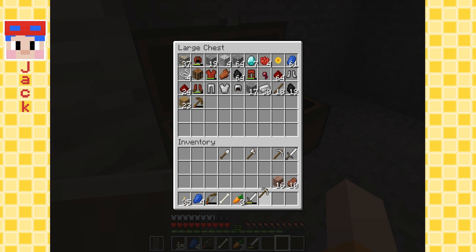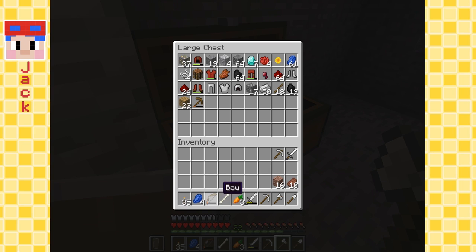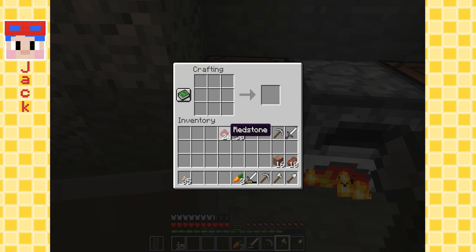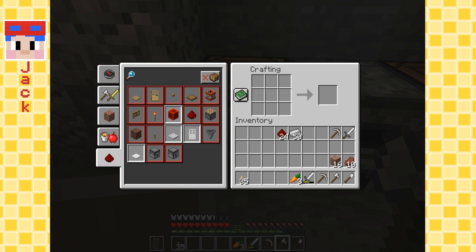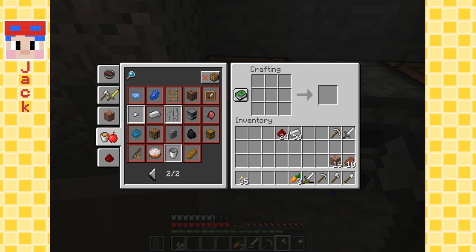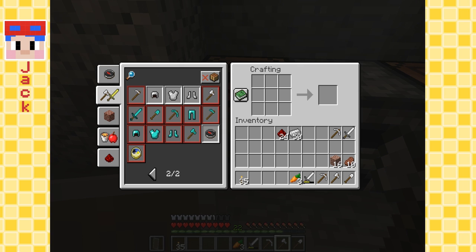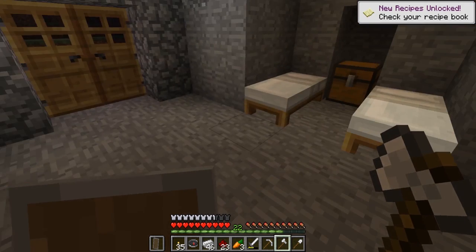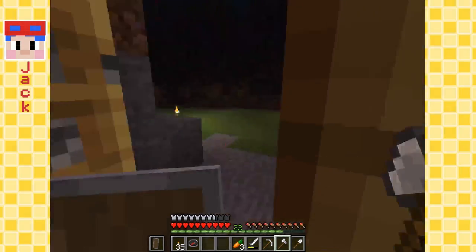I'll put the sword away for now - we don't need it. All adventurers need to have a compass too, so let's try to make a compass. I think it's iron and redstone. I'm gonna check my crafting book - I'm not really sure how to make it. Tools? Yeah, here it is - compass. Nice. This will point towards our home when we're adventuring. That's awesome.